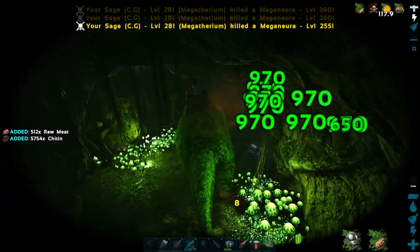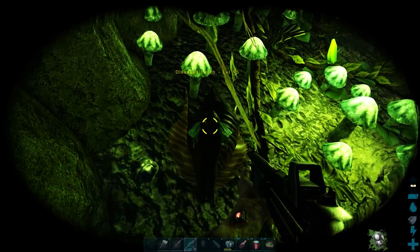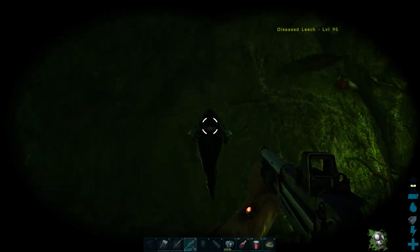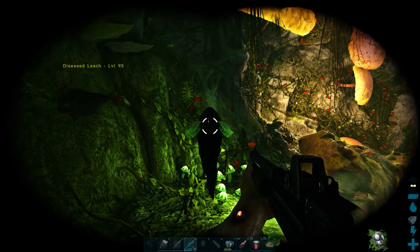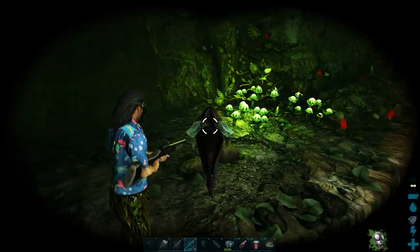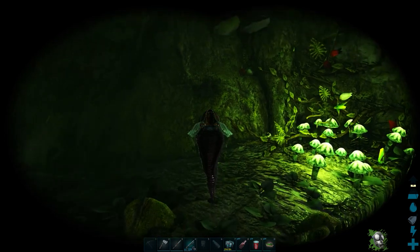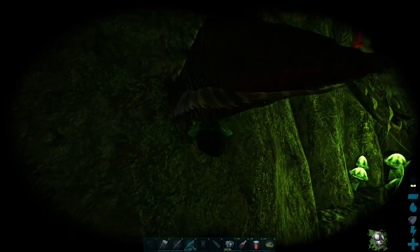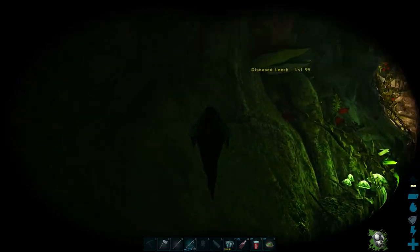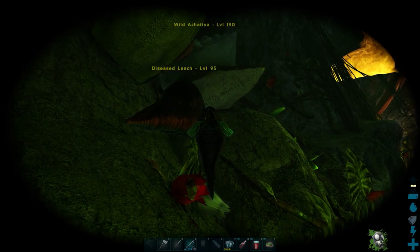Let's find a diseased leech. I've got one here — I think I actually tagged it with the shotgun by mistake when I shot into a bunch, and it's just running away because it's slightly damaged. Hopefully it'll heal up and then come and attack me. If we do get infected while wearing this gas mask, we'll know it was down to fortitude. Disease leeches are actually quite rare, and the best place to find them is in this swamp cave.